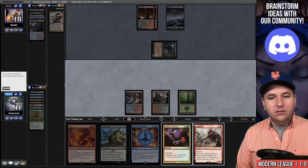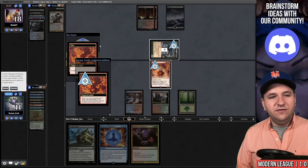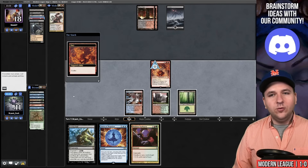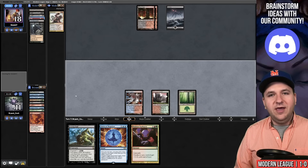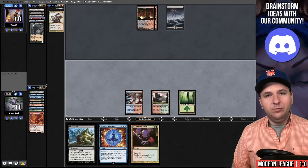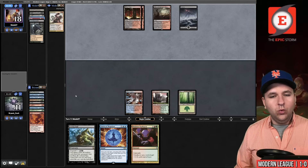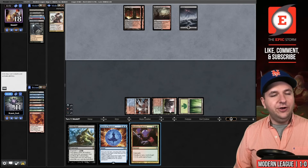Draw for turn — we will pitch the Oliphant and kill the Dauthi Voidwalker. Huge fan of main deck Grief — so good. The Fury goes to the graveyard and I'm just going to pass. I don't need to main phase my Violent Outburst. They play land number four, and on their end step we will finally cast our Violent Outburst. Cascade trigger happens — Living End.